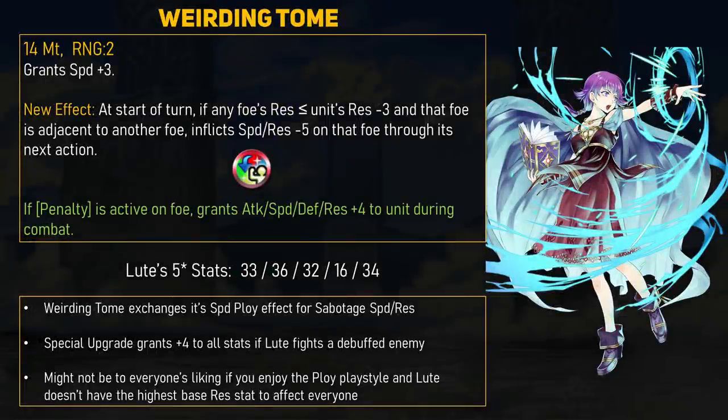Last but not least is Lute, who got a new effect and refine for her Weirding Tome. It still grants her flat plus 3 speed, which is nice, but it also has a new base effect. Instead of Speed Ploy, now at the start of the turn, if any foe's Res is less than or equal to Lute's Res minus 3, and that foe is adjacent to another foe, inflict minus 5 Speed and Resistance on that foe through its next action — essentially Sabotage Speed and Res. If she gets the Special Refine, then if a penalty is active on the foe, Lute gains plus 4 to all stats during combat. A penalty can be a stat debuff or a negative status effect like Panic or Gravity.